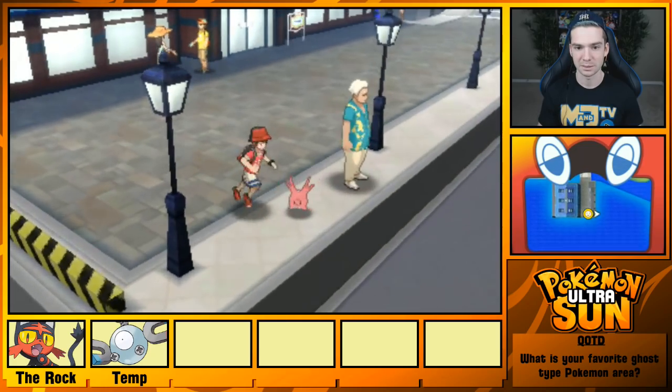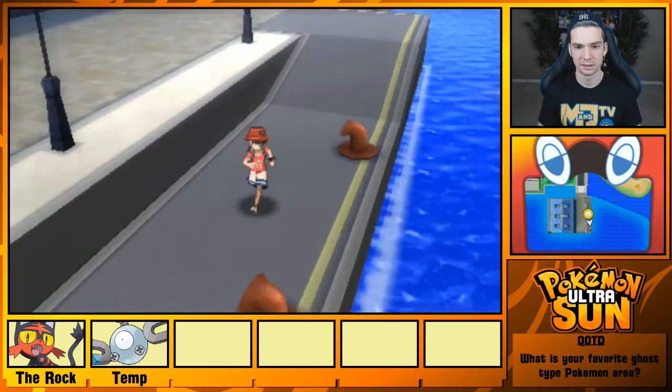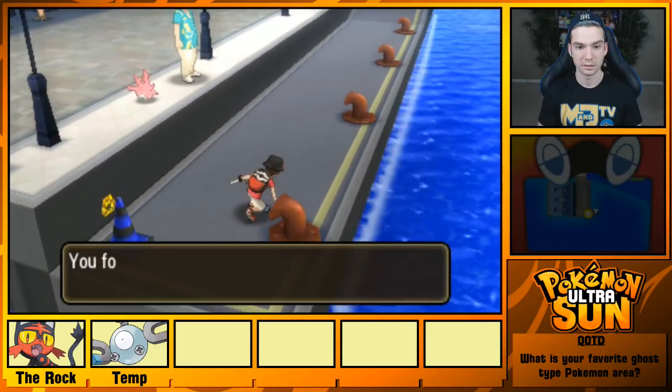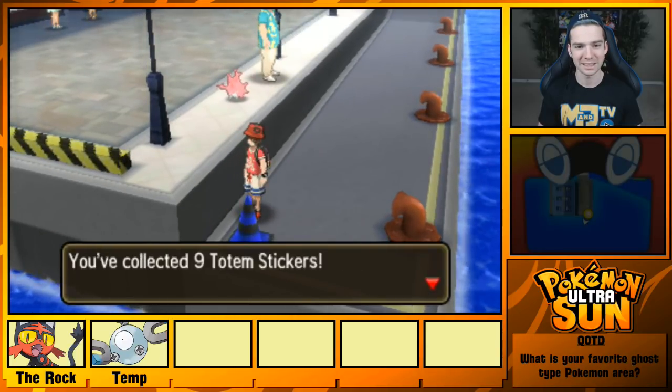They're not as hidden as some of the moons in Mario. Is there anything down this little dock here? Oh, there is — two things: a Super Potion and a totem sticker. Look at me go, getting so many of these. Nine!